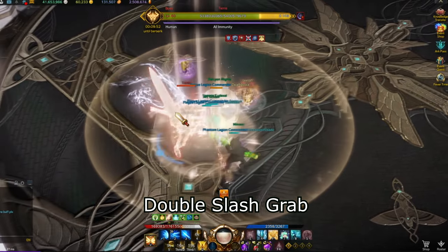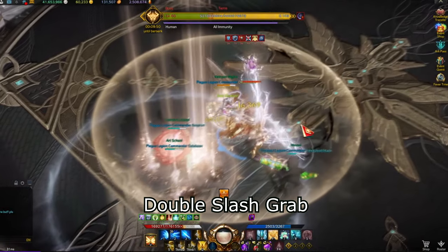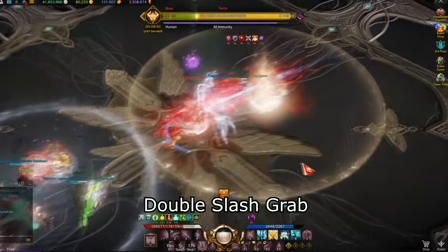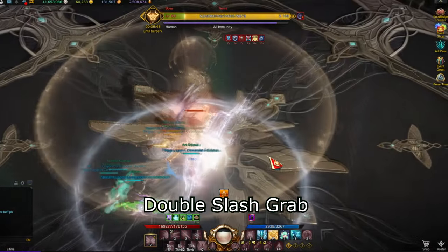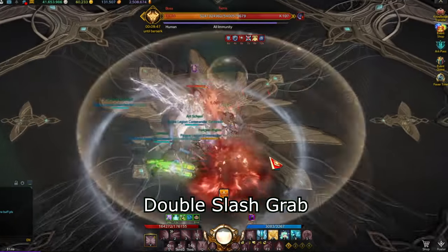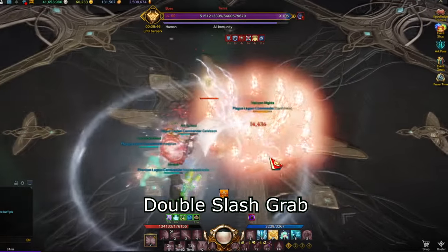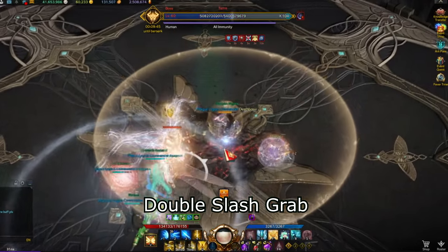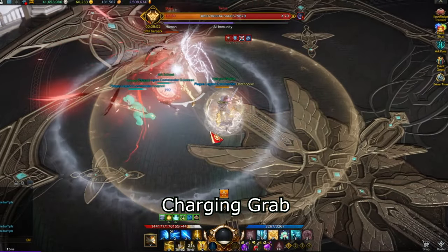Double slash grab: the boss will perform two red slashes in front of him, then lunge forward and attempt to grab anyone in front of him. The support should prioritize getting grabbed so that everyone else can freely damage the boss for a brief moment. This attack does decent damage, but you can always use a shield or give yourself damage reduction before getting grabbed.